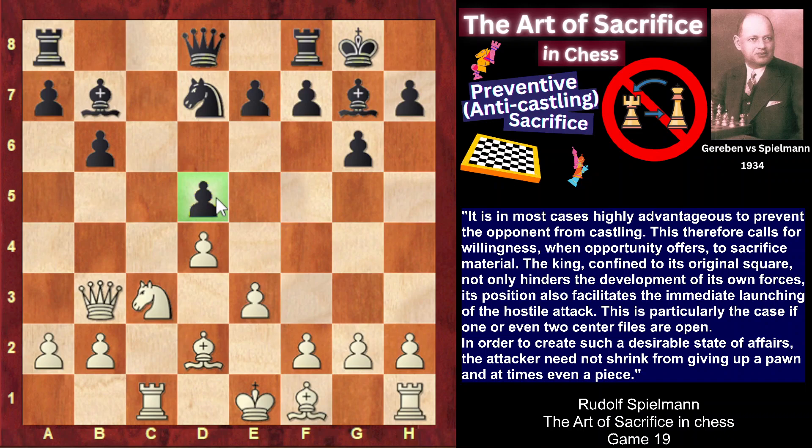However, it would be really dangerous for white to accept this sacrifice, because Nxd5 would be followed by e6, Nc3, and after the disappearance of the d5 pawn, the b7 bishop is turned into a monster, attacking g2. White has serious problems finishing the development, as the light-square bishop cannot move because g2 would fall. As the bishop can't move, white can't castle, the king gets stuck in the center, and black would play e5, opening up the center — always a good idea when the opponent's king is stuck — getting serious compensation for the sacrificed pawn.